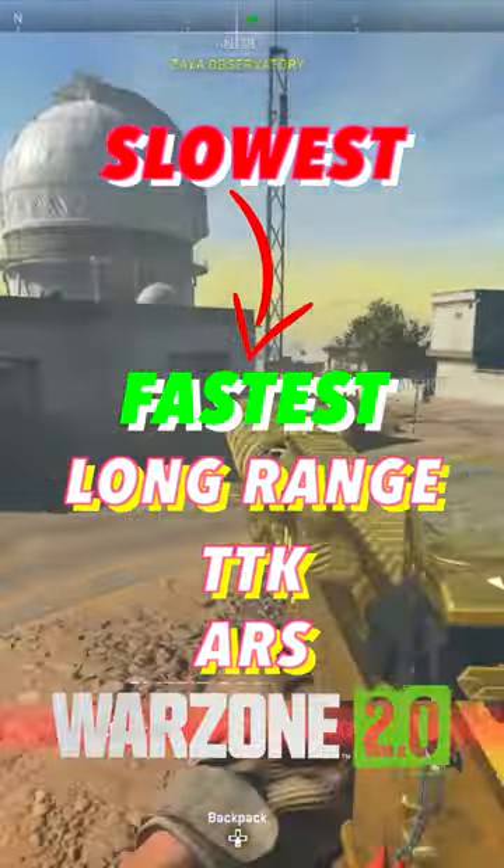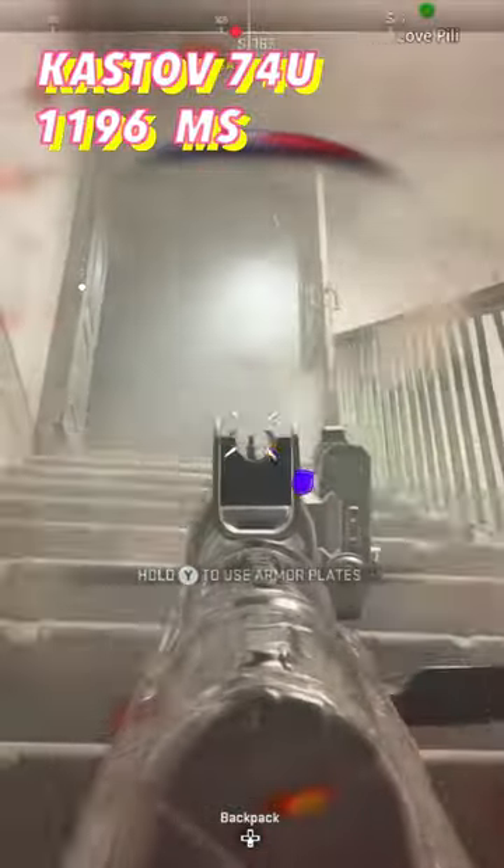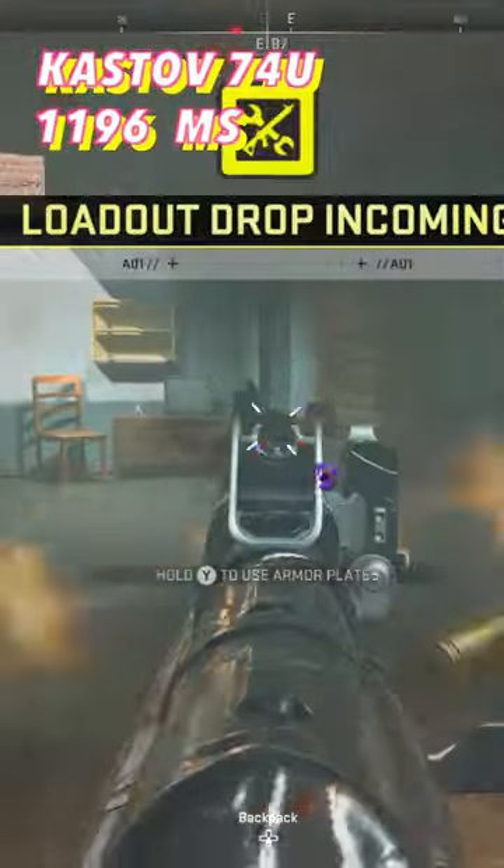Slowest and fastest time to kill for ARs in Warzone 2. The Kassoff 74U at 1196 milliseconds — the best mobility and second best time to kill assault rifle up close.